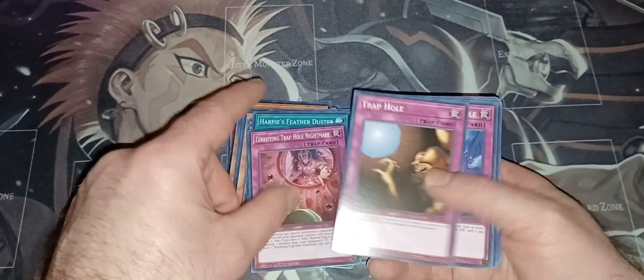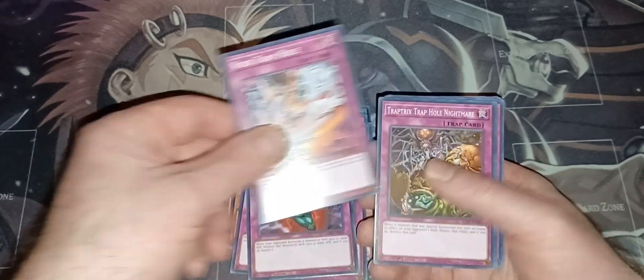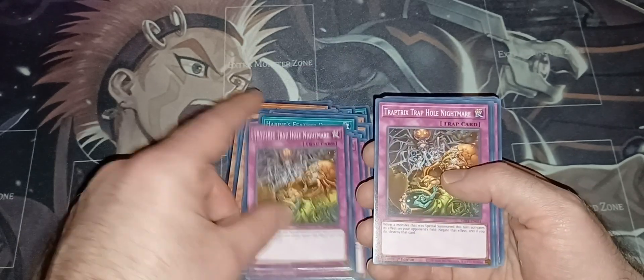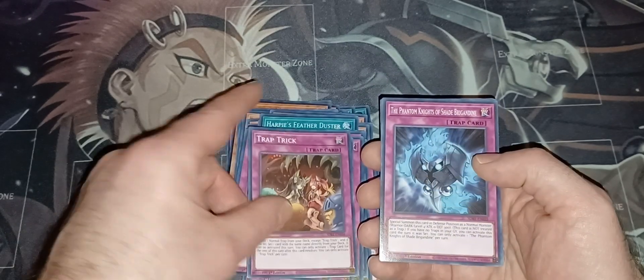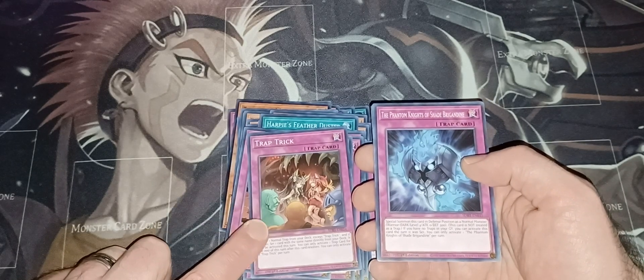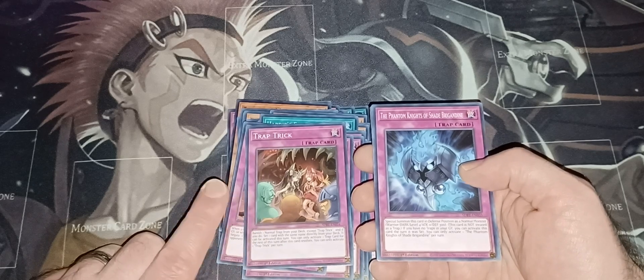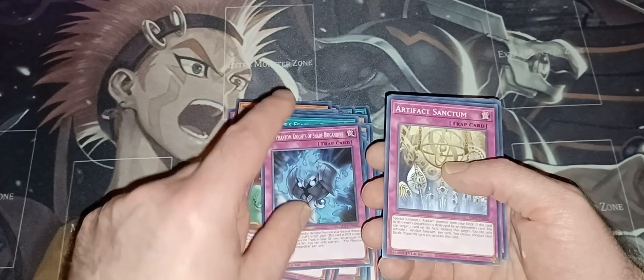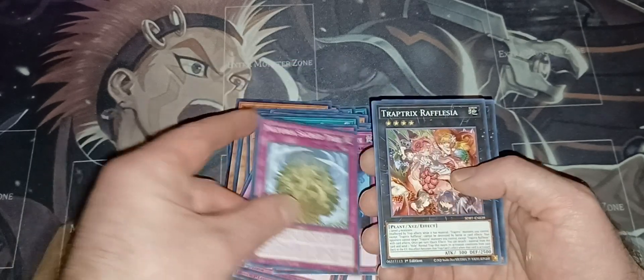Terrifying Trap Hole Nightmare, Trap Hole, Bottomless — two Bottomless, cool — Void Trap Hole, Trap Tricks Trap Hole Nightmare — get two of those — Fuddle Gate Trap Hole, Gravedigger's Trap Hole, and Trap Trick. I would have thought they would have at least given you two or three of these, because this whole deck revolves around the Trap Trick card, being able to get traps from your deck. You got Knights of Shade Brigading, Artifact Tanktium, and Naturia Sacred Tree.